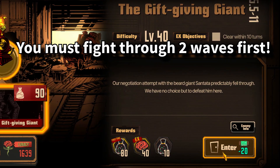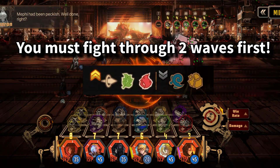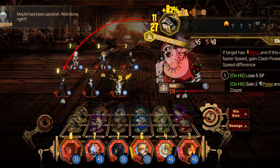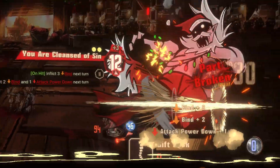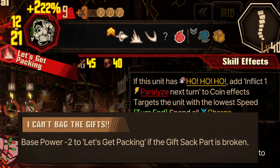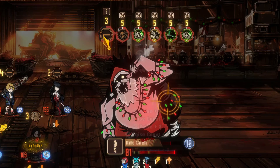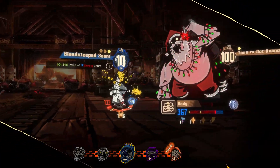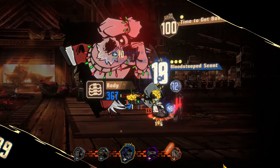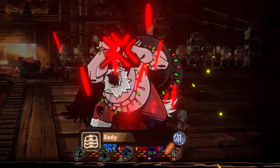Stage 11 is where you have to fight the boss, which shares the same weakness as the mobs. This boss has only two body parts: his body and his gift sack. When his gift sack is destroyed, one of his moves — "Let's Get Packing" — gets minus 2 base power, as it is a very strong attack. On his second turn, the boss will shield up. Be sure not to use EGOs and waste potential damage. Keep these moves in mind and you'll triumph over the boss.